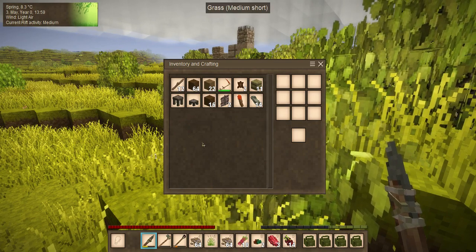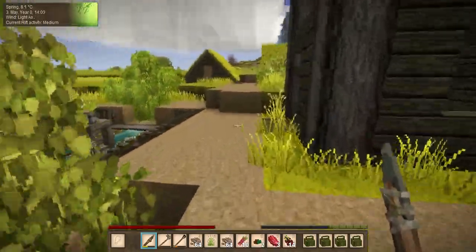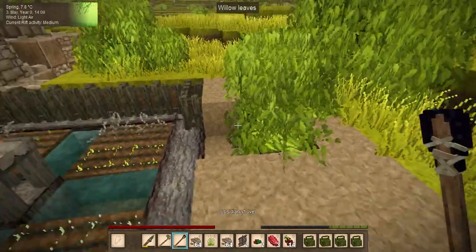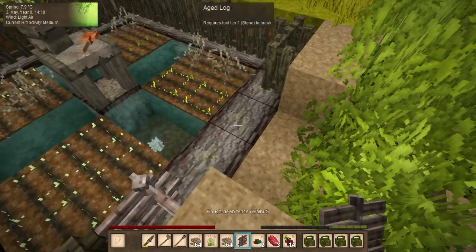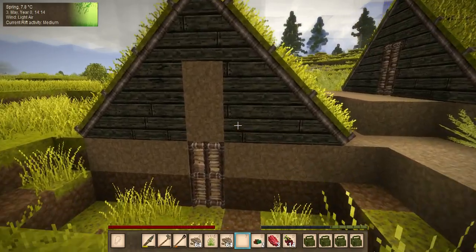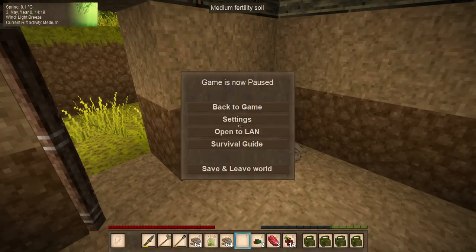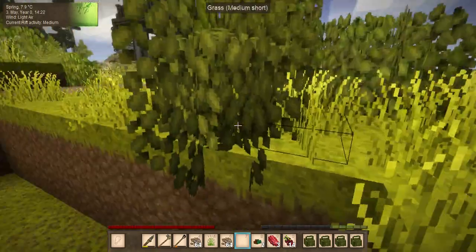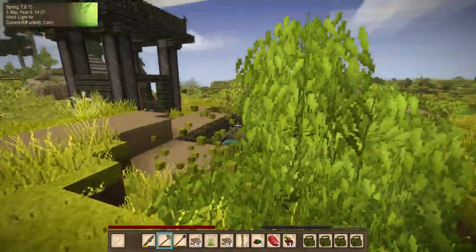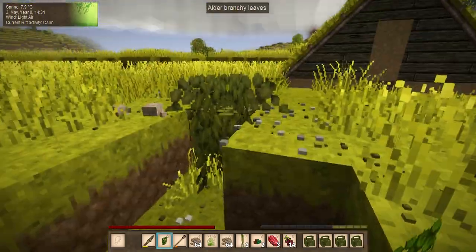I have sticks, I have grass, I have enough wood to make firewood in my house. I'm going to put these fences there - those shells are going to be important later. There's our fire pit. Clay first and foremost - I'm going to quickly break these leaves.